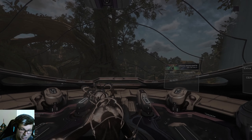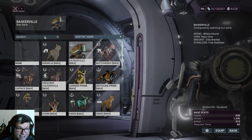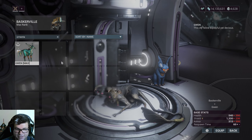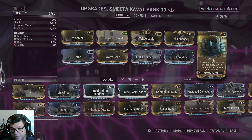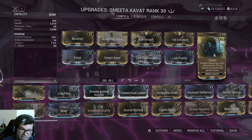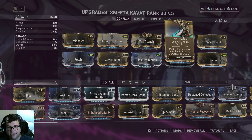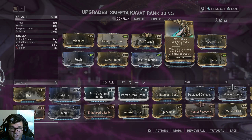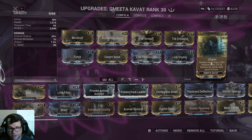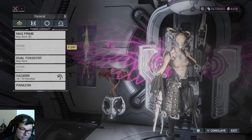For good farming items as a new player: the Smeeta Kavat is pretty invaluable. It has a Charm ability that every 30 seconds or so has a chance to bestow good fortune — one result doubles your resource drops, which is huge in a farming game. You'll also want the Tek Enhance mod (increases Kavat ability duration, extending those buffs) and Tek Assault for survivability.